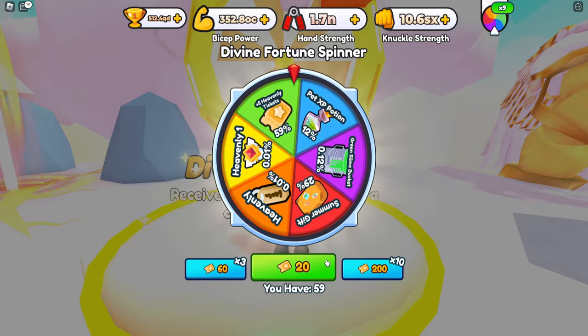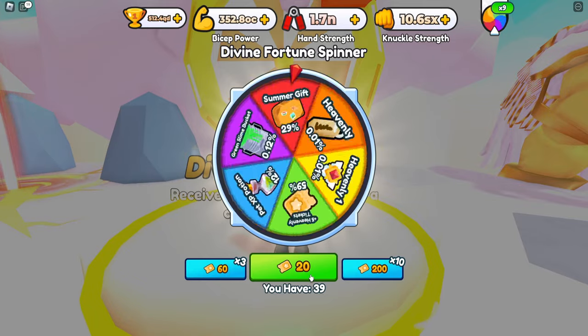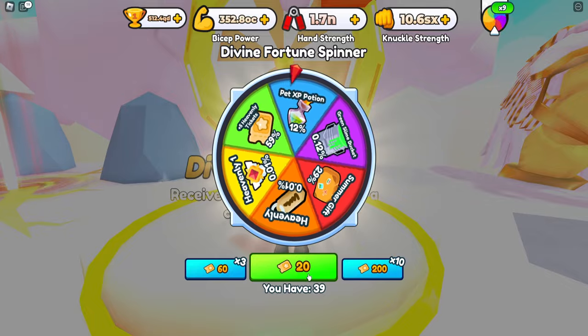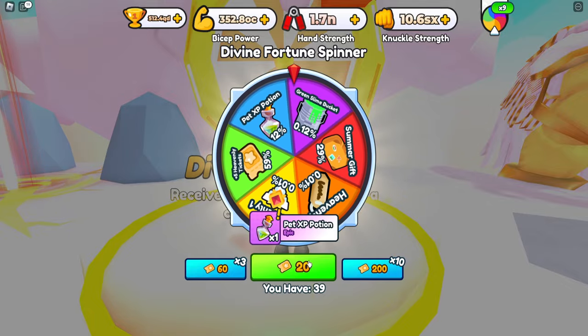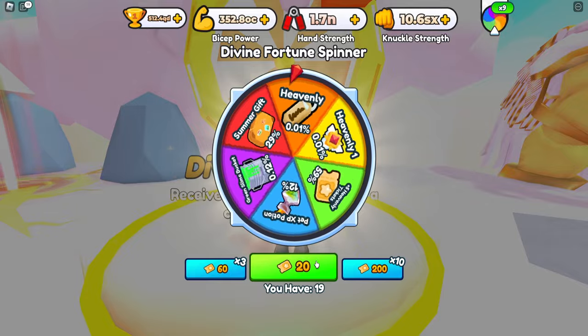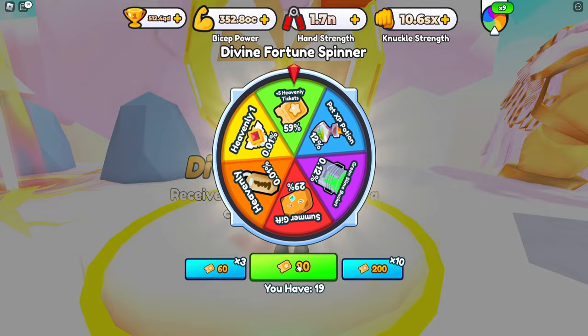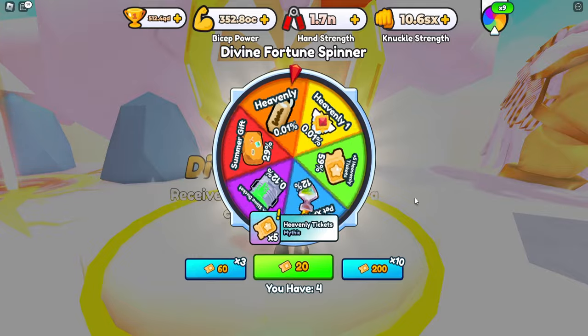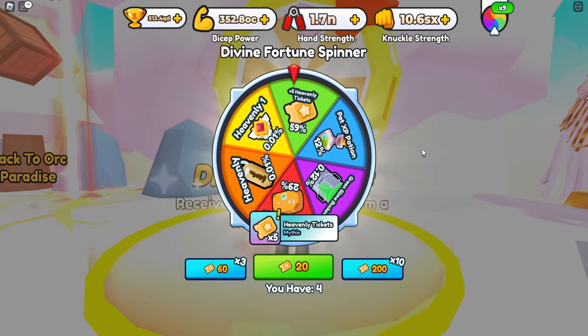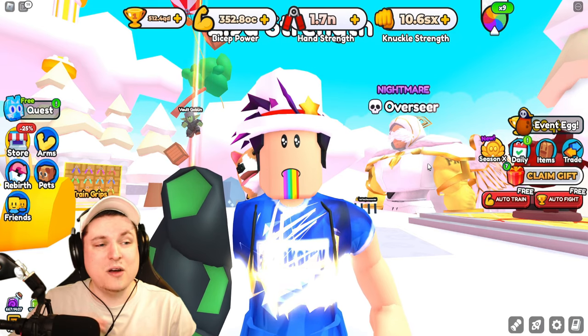We have 59 tickets so let's spin the wheel twice, and if we get an extra one we get a third spin. We get a green, then the pet XP potion, and then a heavenly ticket so we can do it one more time. The last spin - please don't be a ticket - it is a heavenly ticket. It is what it is.